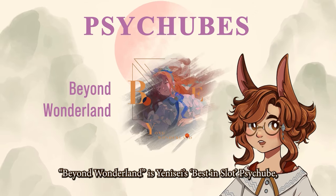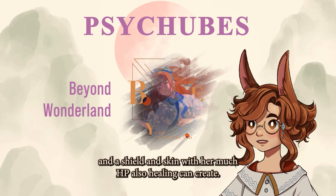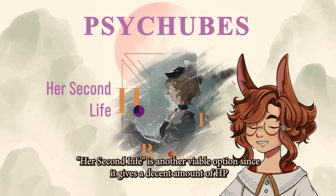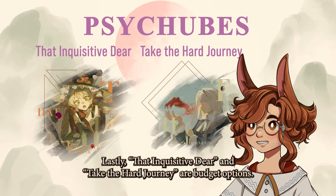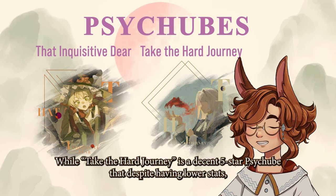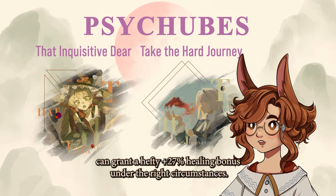Beyond Wonderland is Yenisei's best-in-slot Psytube, as her healing and shields scale with her max HP and healing can also crit. Her Second Life is another viable option, since it gives a decent amount of HP and a passive extra layer of healing every time Yenisei uses her ultimate. Lastly, that Inquisitive Deer and Take the Heart Journey are budget options. Chances are you may already have the Inquisitive Deer build, while Take the Heart Journey is a decent 5-star Psytube that, despite having lower stats, can grant a hefty 27% healing bonus under the right circumstances.